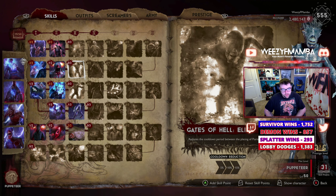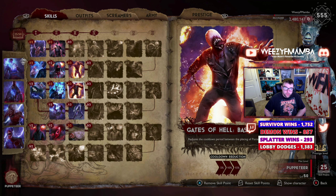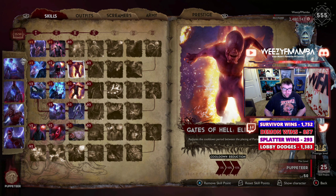Gates of Hell — you have to have great rotation on the book, especially with Puppeteer, because of how weak their damage is. Plus, Puppeteer has a very expensive portal, so we need more cooldown reduction, especially on the book phase. Max out Gates of Hell — I'd pretty much recommend maxing out Gates of Hell on any of your demon builds.